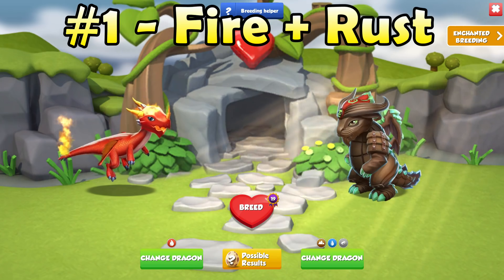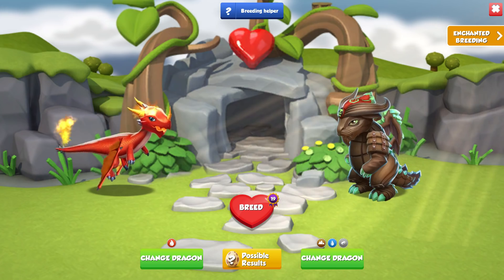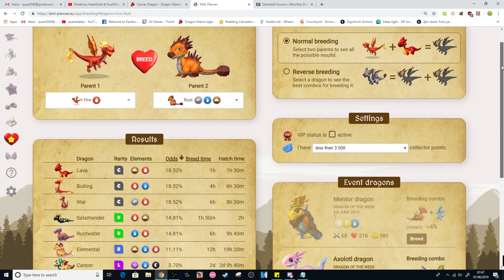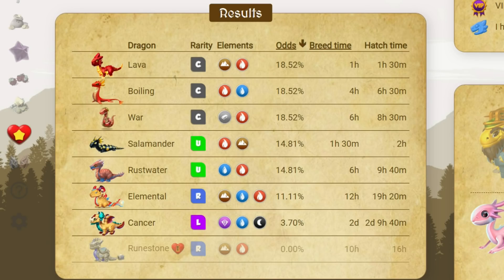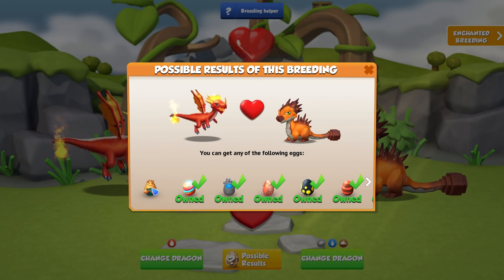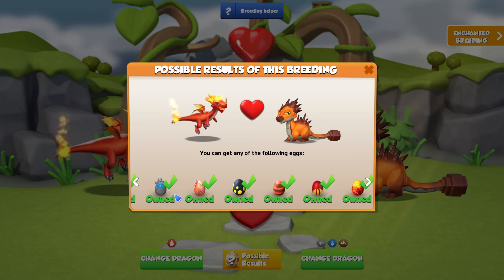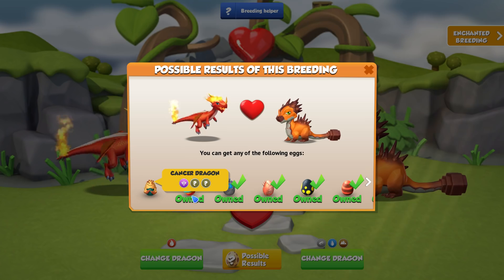You can also replace the Rust Dragon with the Terracotta Dragon from the Divine Event 2 and this combination will work just the same. This combination has seven other possible outcomes, giving just above a three percent chance to breed the Cancer Dragon. Most of the possible combinations have quite low breeding times, the highest being 12 hours for the Elemental Dragon. This means you can re-breed pretty frequently, so if you tend to log in many times a day, this is the best combination for you.